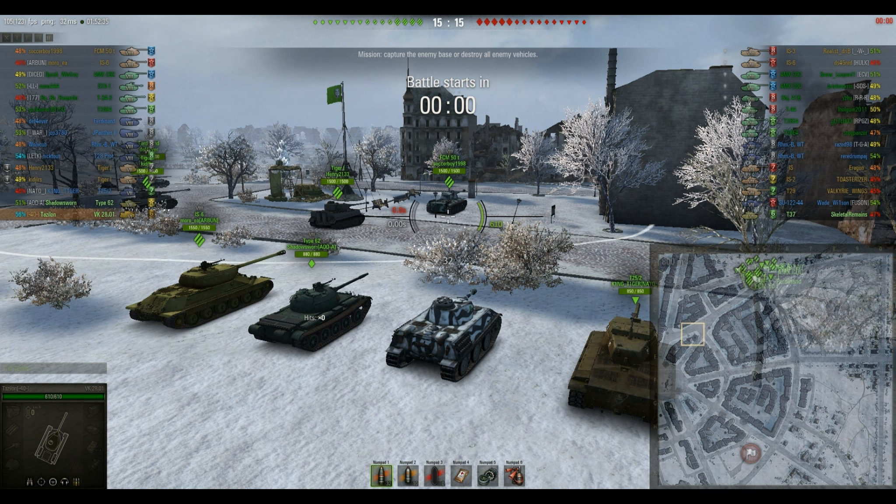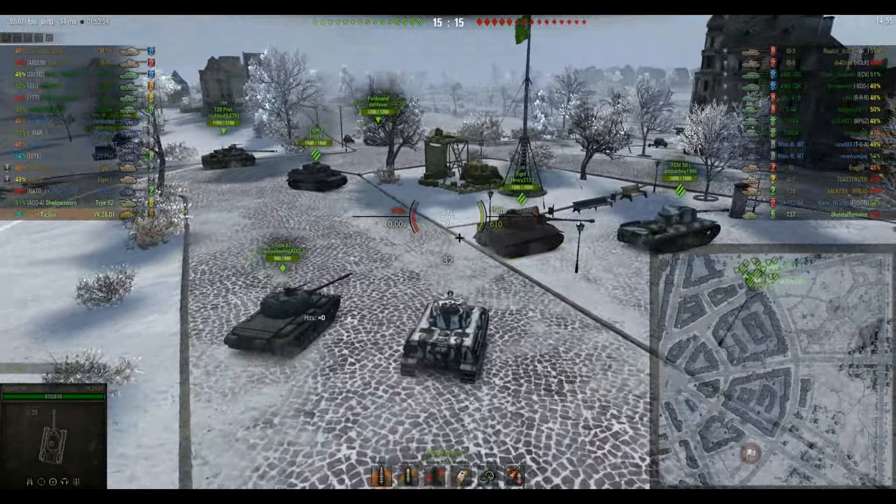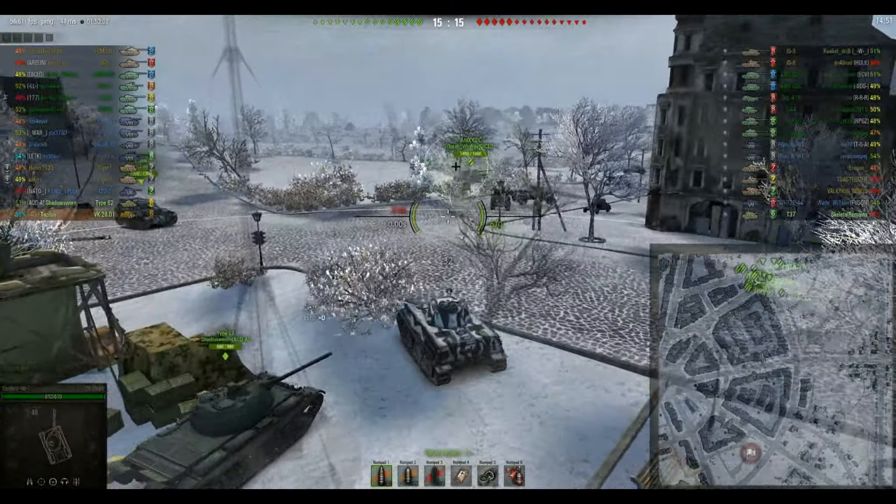In this battle there are a lot of enemy mediums. They have 3 TDs and we have 5, they have 1 scout and we have 2. So I'm thinking right away, the field is going to be active — a lot of mediums on both sides, but especially for the enemy. I'm hoping some of our mediums and TDs go to the field as well, because I'm expecting the enemy to push the field. Normally if you get a lot of lights and mediums, the field is full of tanks. So I'll come over here and get ready to go.